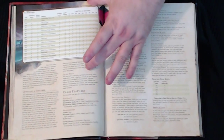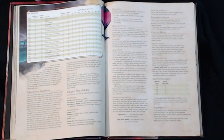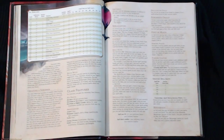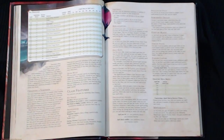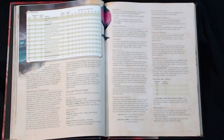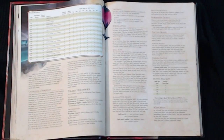The class progression matrix goes from levels 1 to 20, listing your proficiency bonus, Sorcery points — the main mechanic of the class — all features as you level, cantrips known, and spells per day per level. It's really informative.